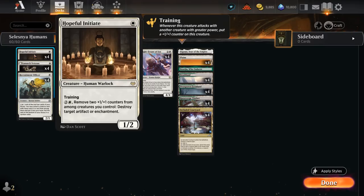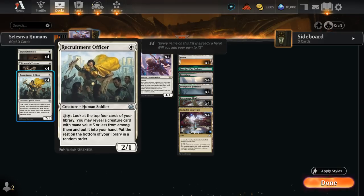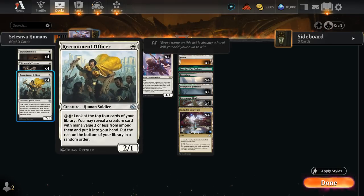All the extra tokens generated by Torrents synergize nicely with Catilda, as those tokens start making mana. Lunarch Veteran is one of our key cards against mono-red aggro burn decks — a 1/1 that gains us 1 life whenever another creature enters the battlefield under our control. So if we're going off with Augur of Autumn and Catilda making mana, we can also gain life and avoid getting burnt out. Hopeful Initiate is a 1-mana 1/2 with training that can remove +1/+1 counters from our team to destroy an artifact or enchantment. Recruitment Officer is a 1/2 for 1 that can find additional soldiers with its 4-mana ability.